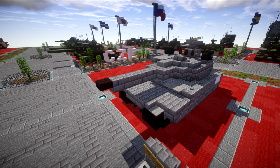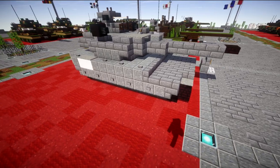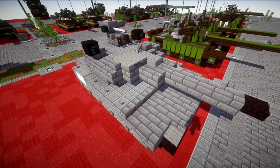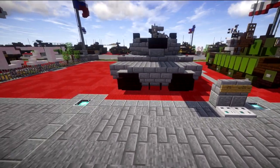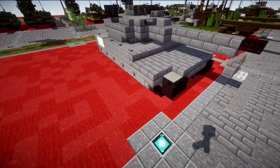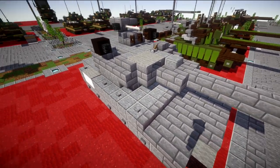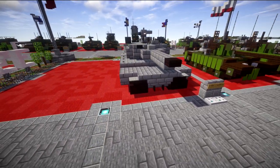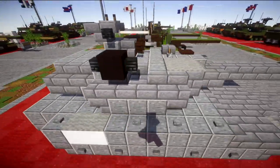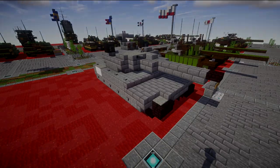Coming in at our 14th spot, we have the PL-01. Just absolutely terrible. I think the real-life counterpart is a pretty ugly design, but this Minecraft replication is terrible. One of the main things is the side skirts are way too thick, which gives it a huge wide vibe that does not go well with the tank at all. The top is super lackluster — the actual version has a two-tone gray color which would have been nice to include just to give it a little more color. No headlights, nothing like that. Just an awful build. That's our 14th spot.